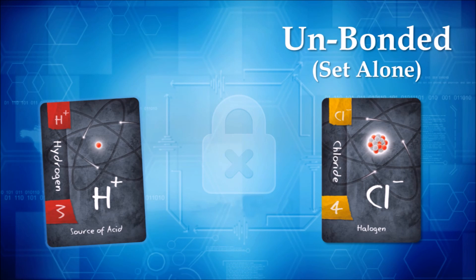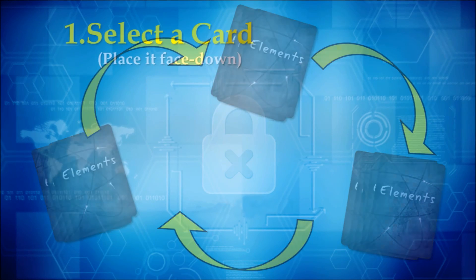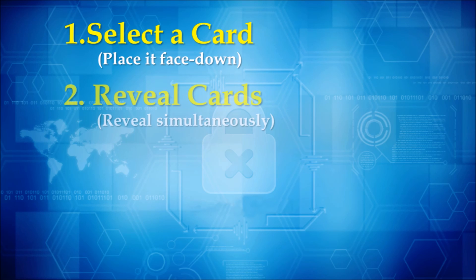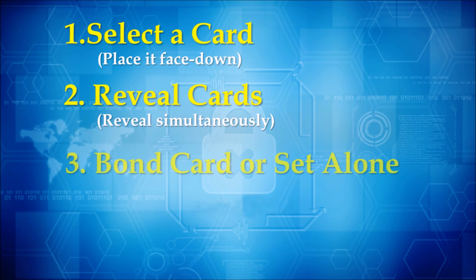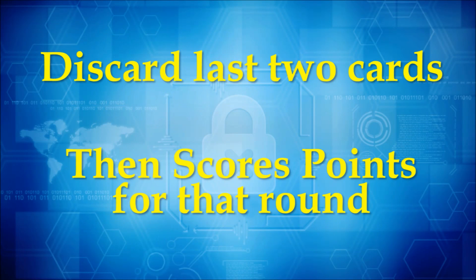All players should pass their remaining element cards to the player on their left and repeat the steps: select a card and place it face down, reveal cards simultaneously, either bond that card or set it alone, then pass the remaining cards. This process is repeated until players are left with only two remaining cards, which are then discarded instead of passed. This marks the end of a round.